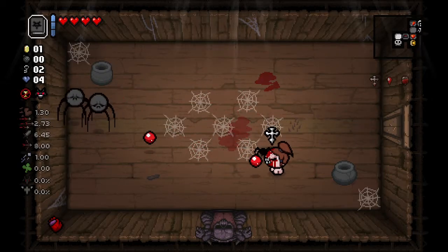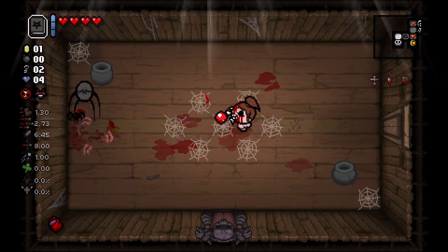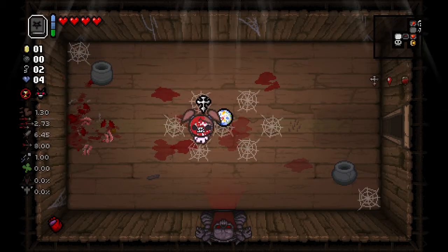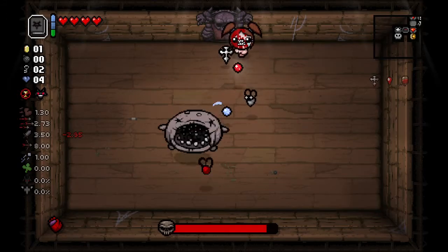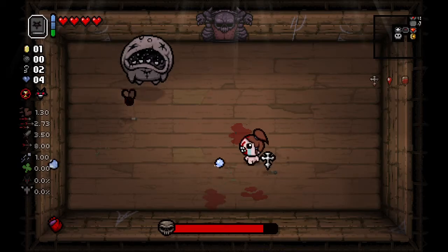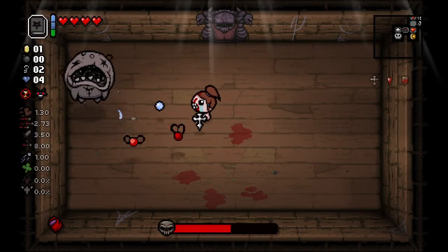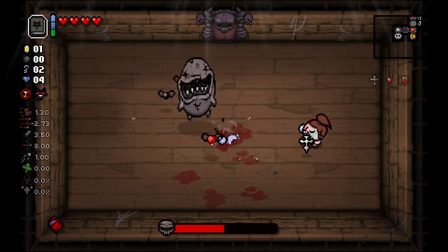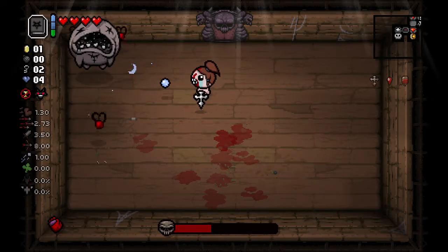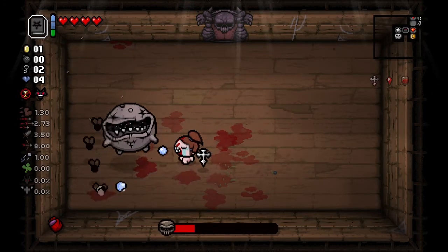We're also going to need a lot of red heart drops. Little Chad would be amazing for this run. We cannot afford to drop Child's Heart, because we're going to be getting a lot of our damage from the bloody cross. It does give a lot of damage, but at the cost of all your red hearts and no availability of soul hearts, it's pretty tough.